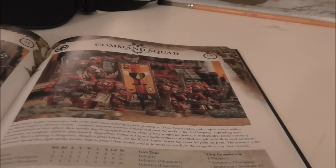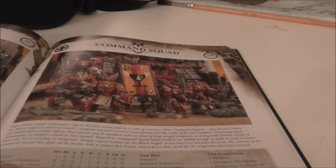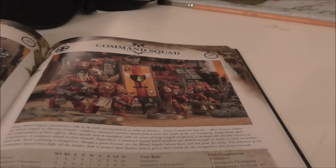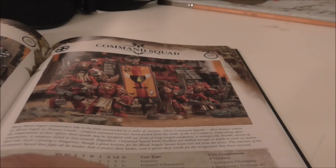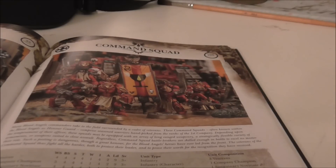You still have your apothecary — now called Sanguinary Novitiate — your champion just like the Space Marine codex, your standard that allows you to re-roll saves, and all the same upgrades you always had. Except these guys can actually have jet packs. I don't see bike options here, so it looks like it's just jet packs. They are also an elite choice now.